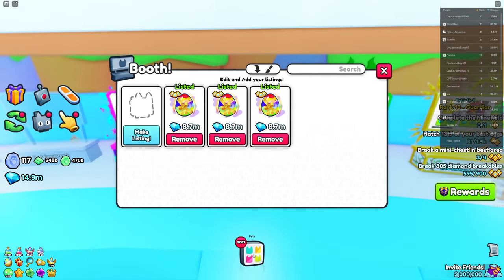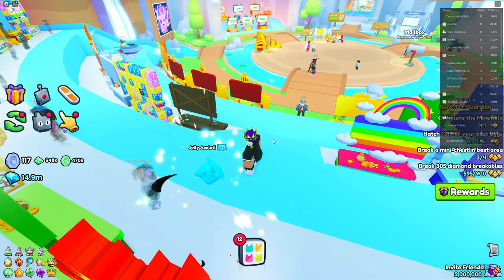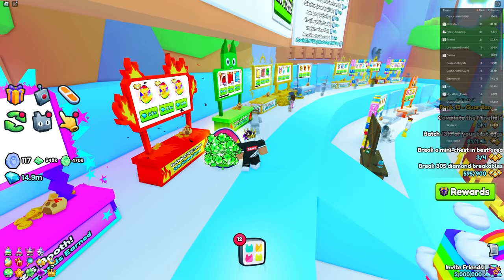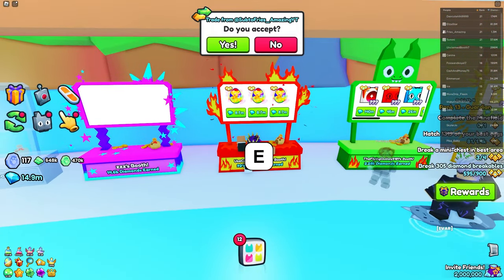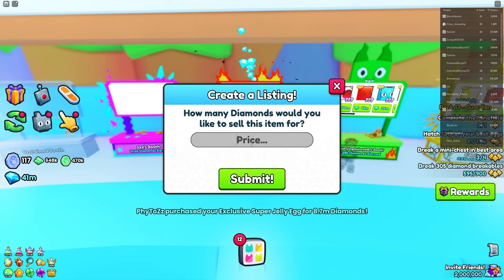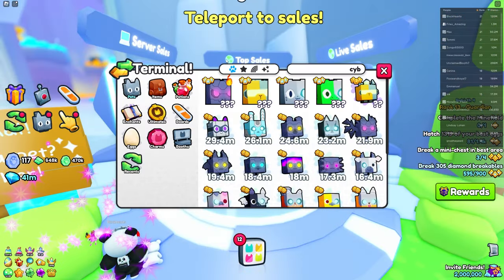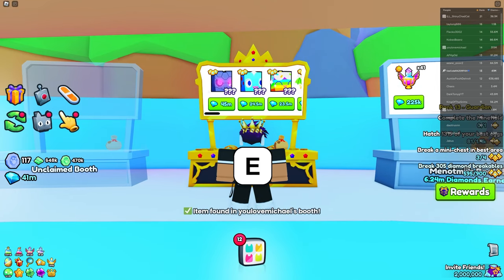Back to the trading plaza — I took a major L on the tech keys. I noticed exclusive eggs went up in wrap to 8.7 million gems, so I'm selling some. I open an exclusive egg in the trading plaza to draw attention and people start coming over to buy. It actually works — you gotta bring attention to it. I'm back up to 41 million gems.